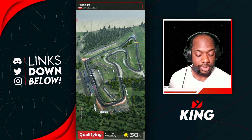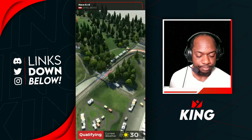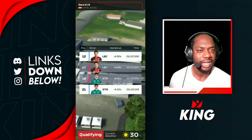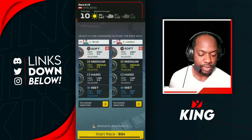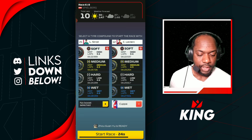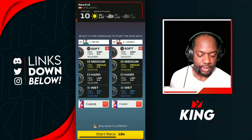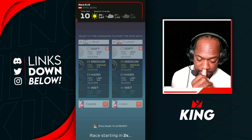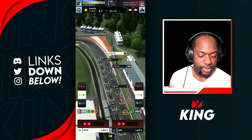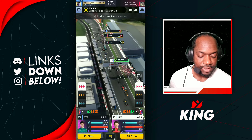Next race at Austria — the Red Bull Ring. Leclerc qualifies around P12, Lance Stroll at P21 way in the back. We'll kick it off with soft tires for both drivers on a 3-4-3 strategy — softs, mediums, softs — or we could go softs, softs, softs.